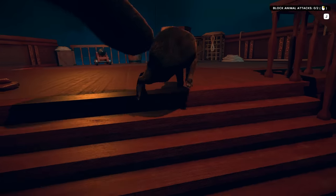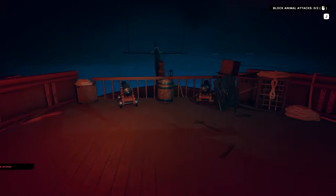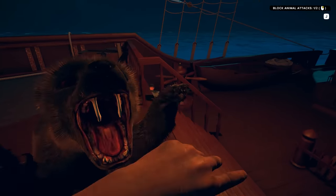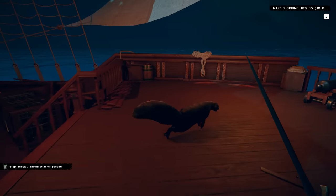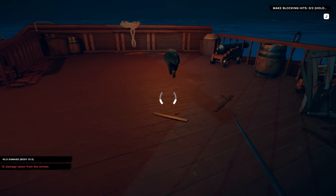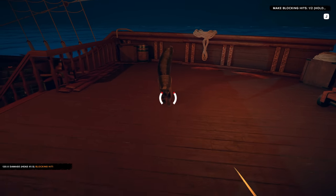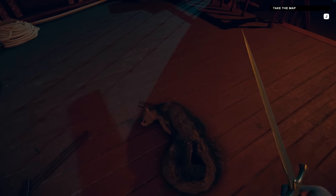We've got to block it — right click. He's kind of camping the stairs, that's not really fair. Let me get in there. We've got right click to block. There we go, I did it! We've got to kill him now. So I've got to attack him right before he hits — basically a counter-hit. All right, we got this little turd killed. Take the map. We got a captain's map. We've got to go to the captain's cabin, which is probably that one with the little light right there.